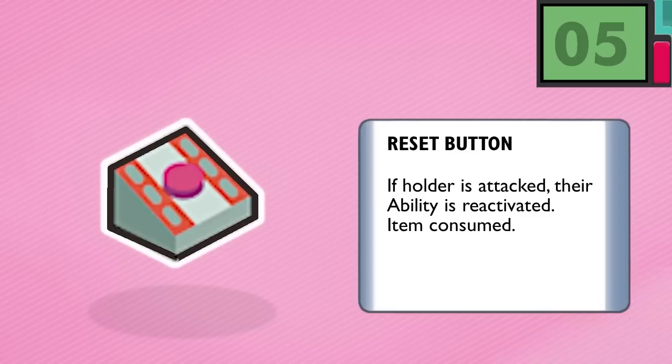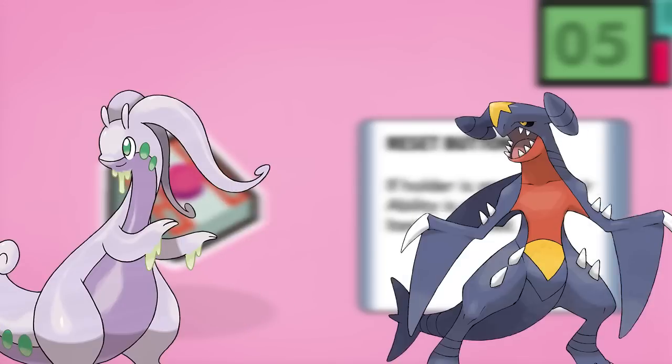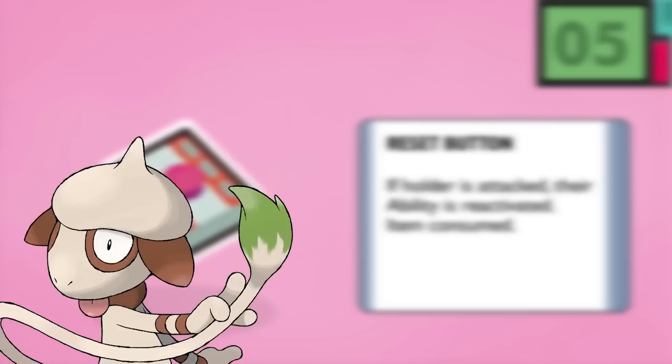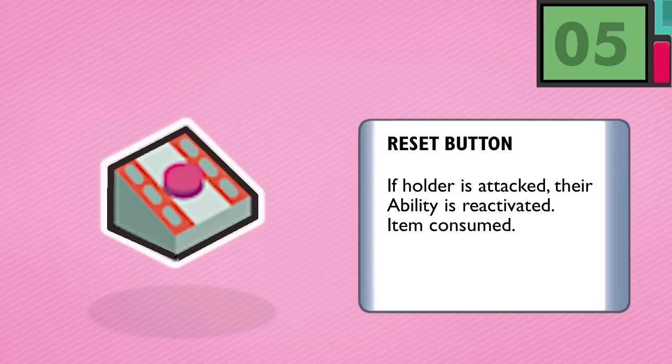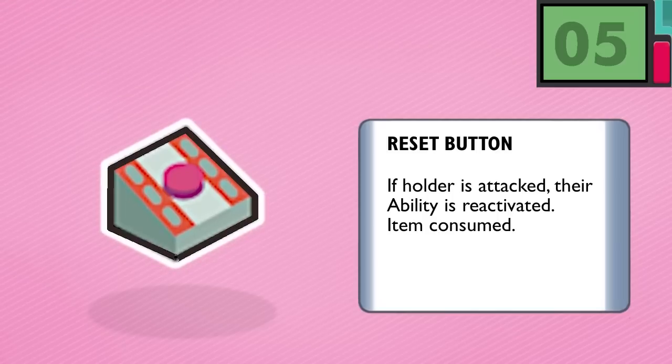Abilities qualify if they activate on send-out such as Intimidate, weather setting, Trace, and Download; activate when hit like Gooey or Rough Skin; or activate at the end of each turn, like Moody and Speed Boost. Ones that are always passively on are unaffected. We can always play around with abilities more, but I plan on saving that for another video.